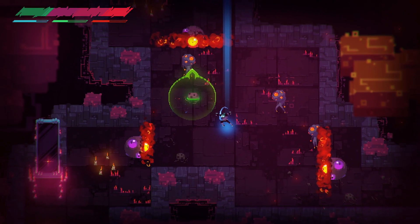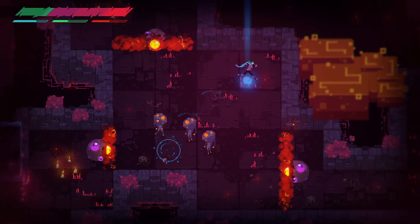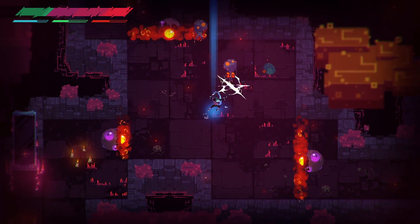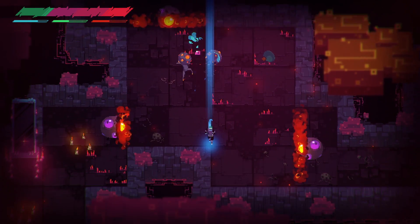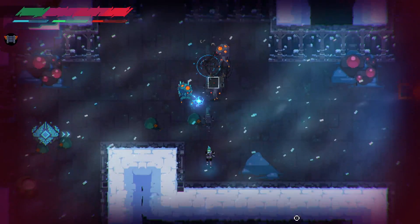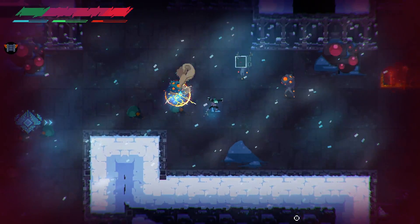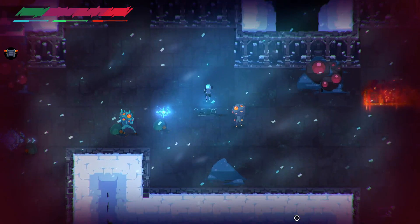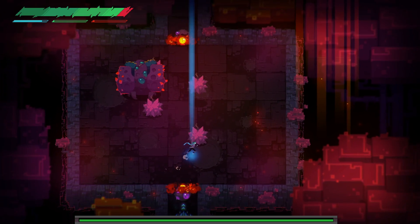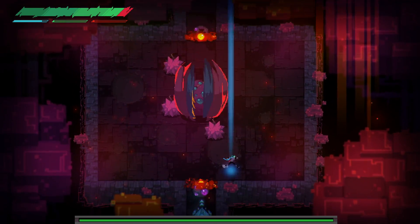Occasionally you'll find yourself in sectioned off areas surrounded by flames — these are close-knit quarters that have you fight waves of enemies before being able to freely move around in the dungeon again. Ultimately, you want to clear the dungeon of enemies and retrieve the list of items that one of the Neon dwellers tells you to get so that you can open the door leading to the final boss for that area. That level setup repeats itself across 5 worlds, creating the main game for Phantom Trigger.